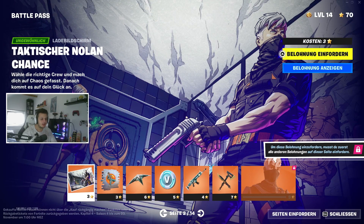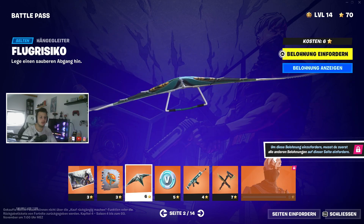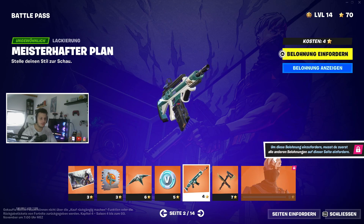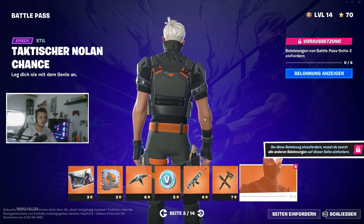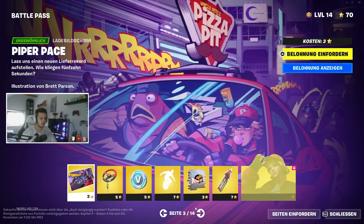Ein weiterer Ladebildschirm mit einem Tresor dabei, und da sehen wir schon diesen Halbmond — der hat auf jeden Fall was zu sagen in dieser Season. Das werden wir dann im nächsten Video sehen. Dazu ein Spray, ein Hängegleiter, der passende dazu — sieht ganz sick aus. Die Wivax und schon einige der neuen Waffen, die wir uns genauer im nächsten Video angucken. Dann nochmal die Spitzhacke in Schwarz und Nolan Chains als taktischer Skin — komplett in Schwarz, mit der Maske leicht hochgezogen, sieht sehr gut aus.